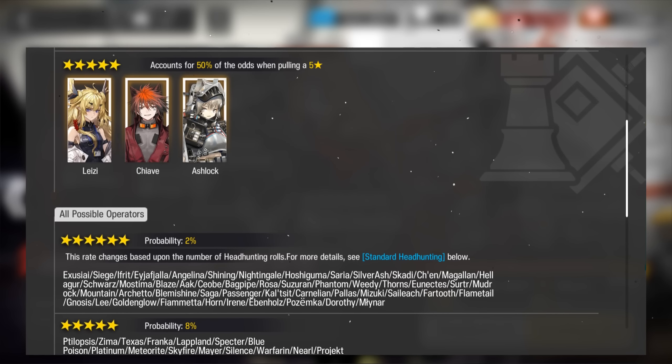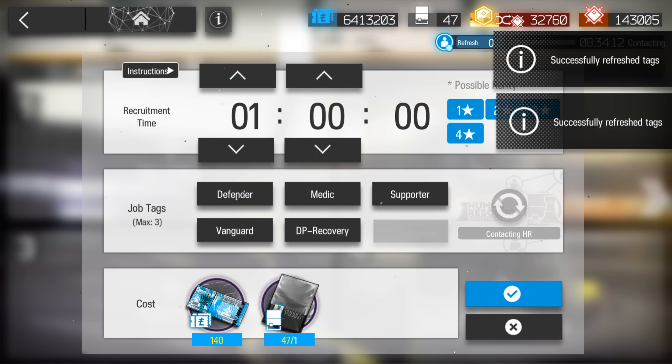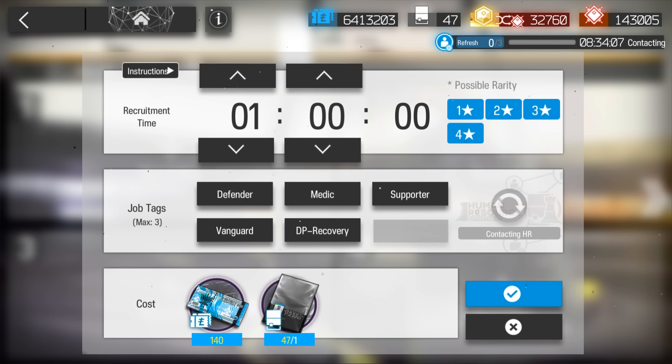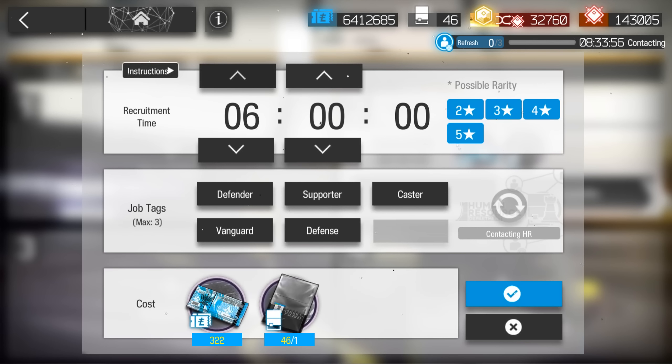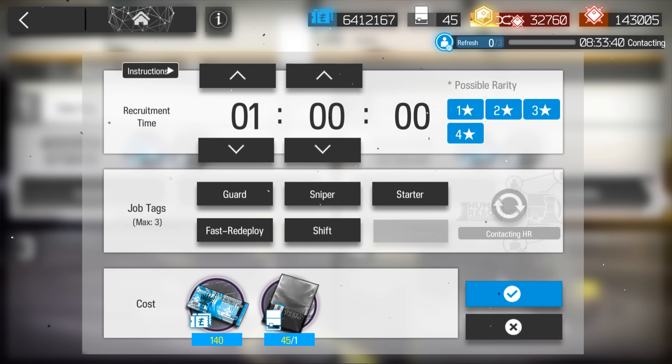The second method to obtain operators is called recruitment, which is essentially the free-to-play way of obtaining operators. The recruitment pool is rather large and contains a wide selection of operators ranging from 1-star to even 6-star ops. You can recruit almost any operator, with the exception of certain limited-time ops. Recruitment uses tags that act as a filter to narrow down which class and operator you need, and recruitment permits can be obtained from daily mission tasks and other sources.